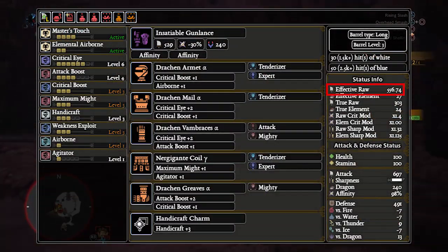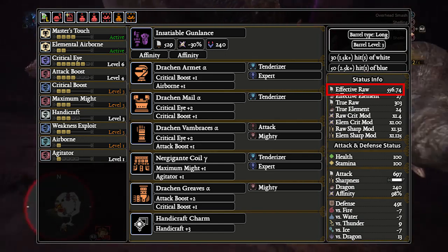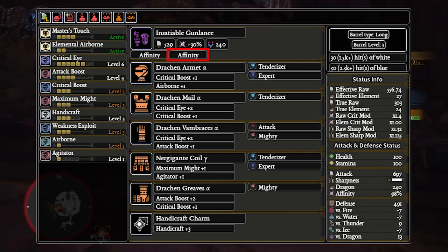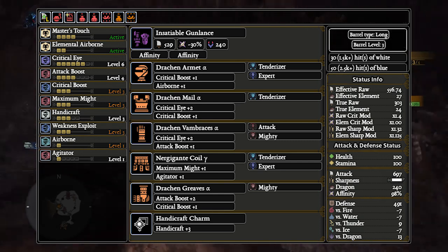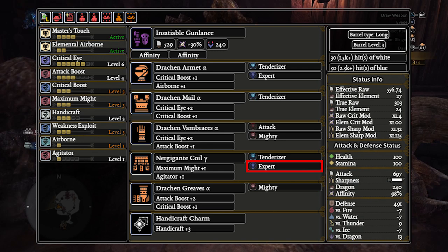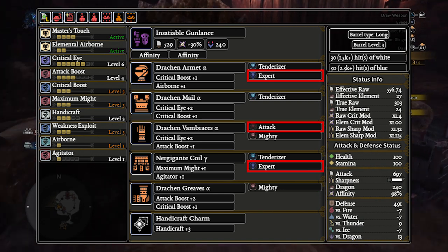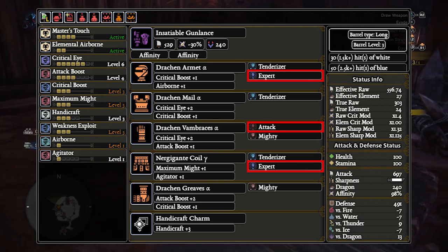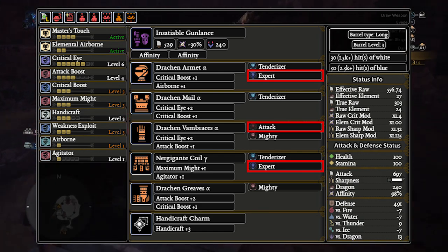Another problem is that this Gun Lance can't really afford to run Guard higher than Level 1 — all skills are needed except for one Attack Deco to maintain that tight amount of White Sharpness. Switching the second Augment to an Affinity Augment will give a little more leeway on sharpness in exchange for losing a little EFR. The alternative set runs 3 Handicraft, dropping EFR down to 556.74 — a 14.7 EFR loss — but gives 3 times the White Sharpness, which is a lot more forgiving. Guard 3 means dropping 2 Expert Decos and an Attack Deco, tanking your EFR. TLDR: if you want to run Guard on the Seth, the KT Poison Gun Lance is much better at doing so.